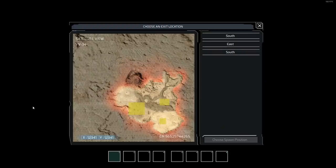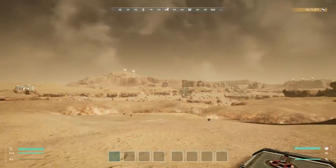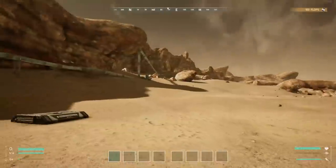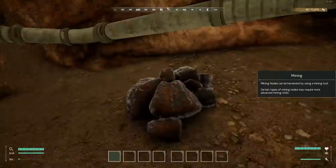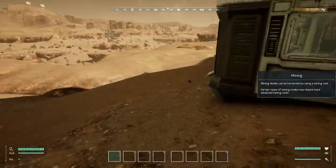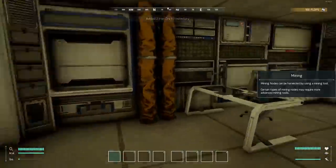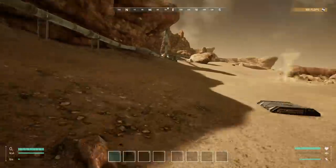Let's get out of the cloning facility. We want to go east — spawn it east, why not. This game is out June 5th on Steam, but you can wishlist it right now. Let's pick up everything we can. Mining nodes can be harvested by using a mining tool, so we need to get ourselves a mining tool.